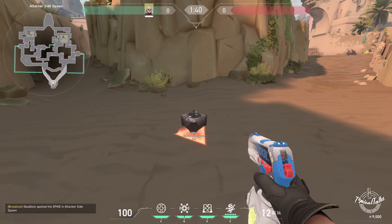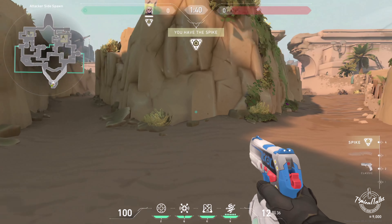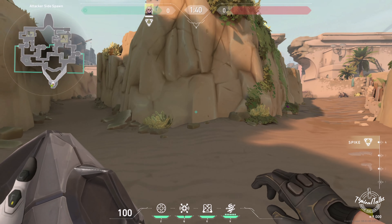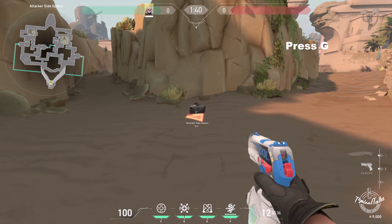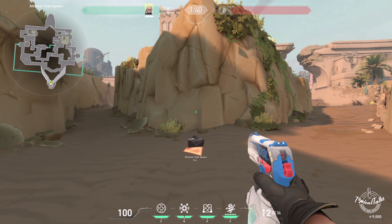You can just walk over it to pick it up. In order to select the spike, press four, and then G to drop the spike. And that's how you drop the spike in Valorant.